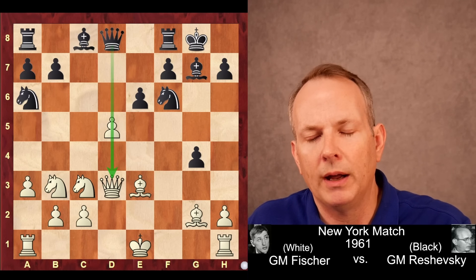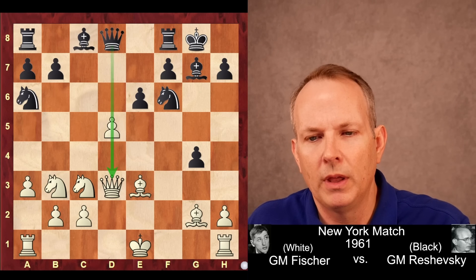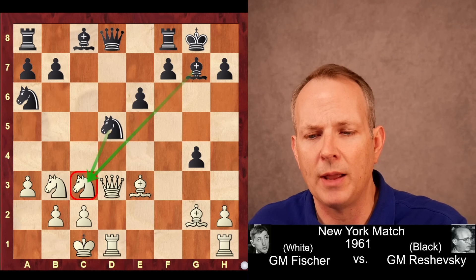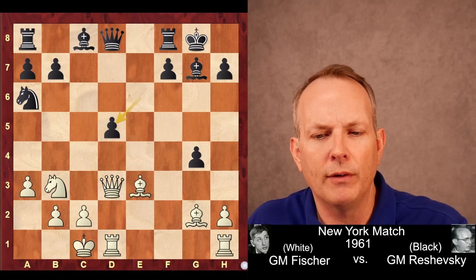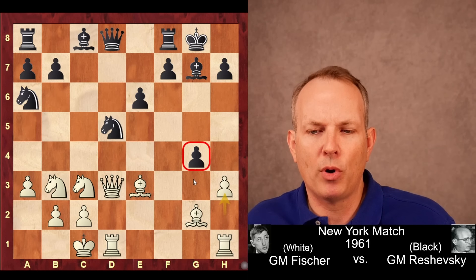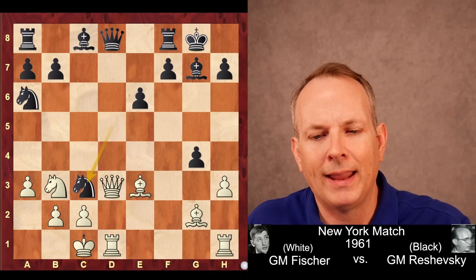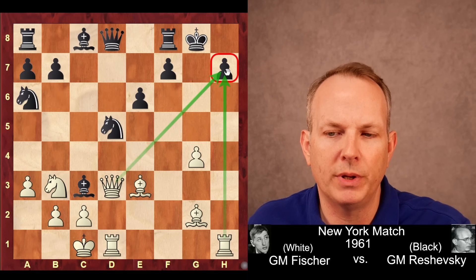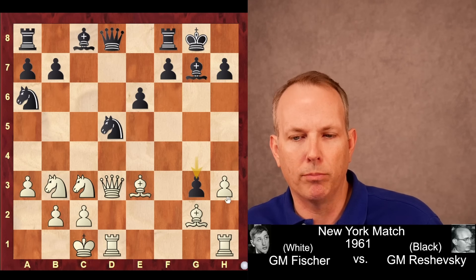e6 is played by Reshevsky — getting queens off is sort of his dream, as black is at least already equal in this position. Fischer ignores that and castles long. Knight takes d5 — it looks like black is generating some pressure against the c3 knight, but it's not that clear. Fischer ignores that and plays h3. He wants to get that pawn out of the way to attack down the h and g files. Black cannot take the knight because queen takes d8. So Reshevsky plays g3 to block things up, allowing white's h-pawn to block his rook, then uses his own g-pawn to block the g-file.